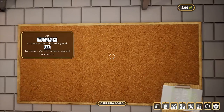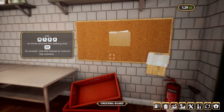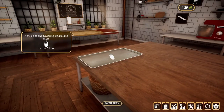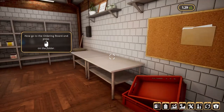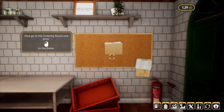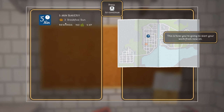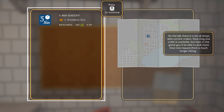Alright, use WSDA to move around the bakery and Control to crouch. Use the mouse to control the camera. Looks like we've got an old oven over here, and some baking trays. Go to the ordering board and press left mouse on the folder. Alright, this is how you're going to start your work from now on. Five Minute Bakery: three breakfast buns. Rewards: 150 cash and 5 XP. Press R to move on.